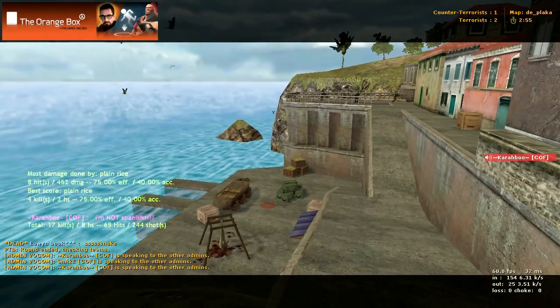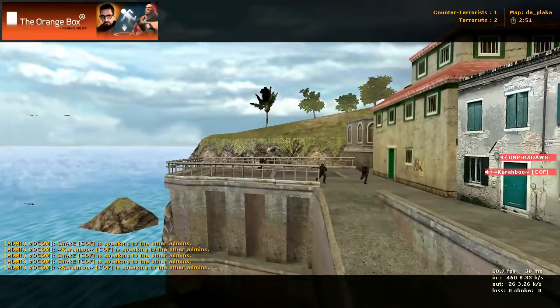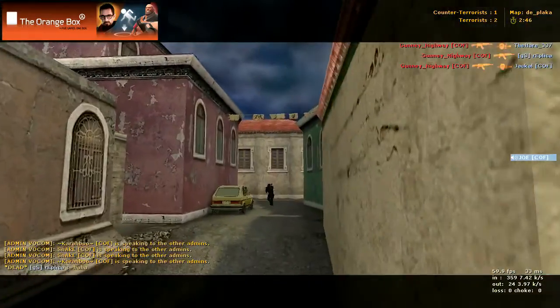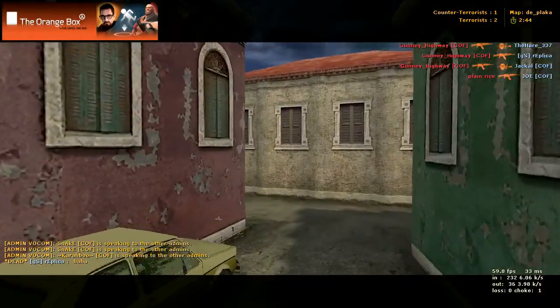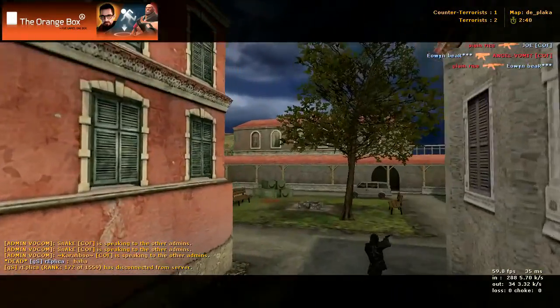We can come all the way down here to the beach. There's the other bomb site at the beach, and there's the counter-terrorist spawn right up in here. If you go up this way from counter-terrorist spawn, you can get to that Courtyard bomb site, which is right there.